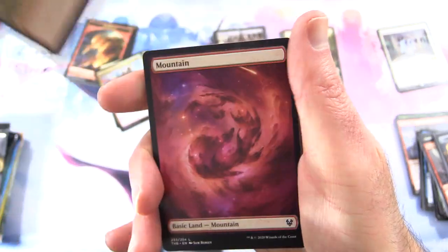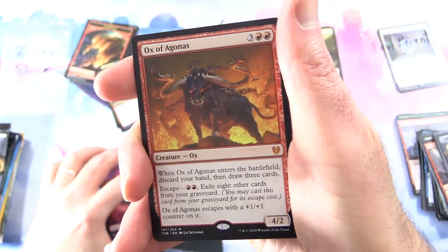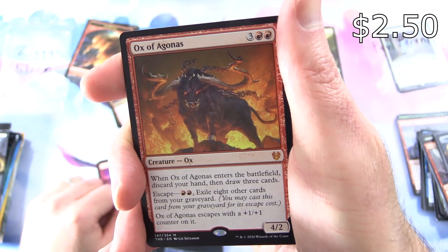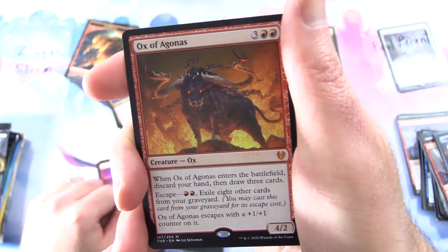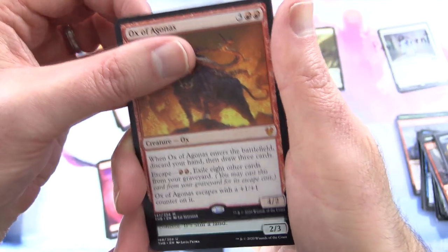Onto Theros Beyond Death — we've got a land and a Mythic: Ox of Agonis! Creature Ox, 4/2 for 5. When it enters the battlefield, discard your hand and draw 3 cards. Escape for 2 Red, exile 8 other cards from your graveyard — Ox of Agonis escapes with a +1/+1 counter on it. Nice!